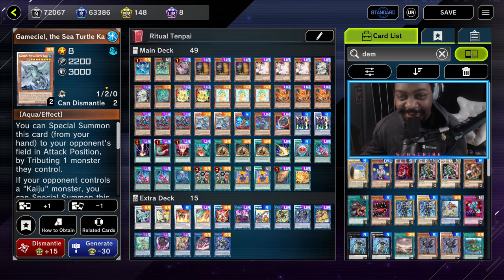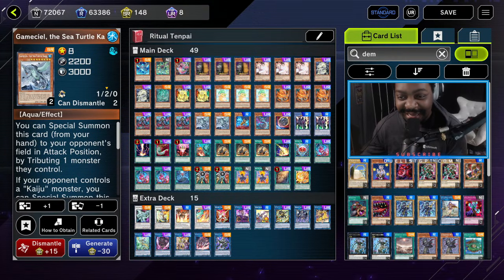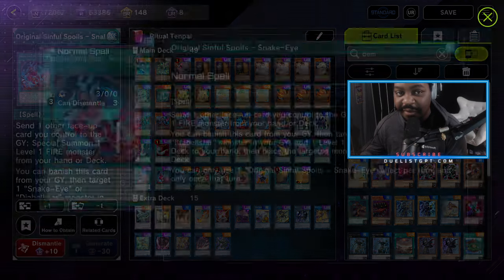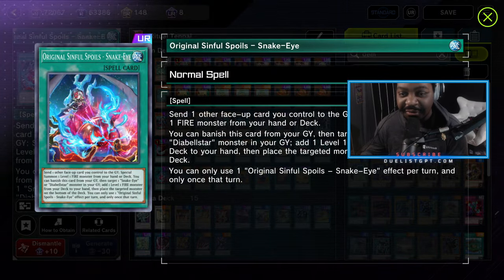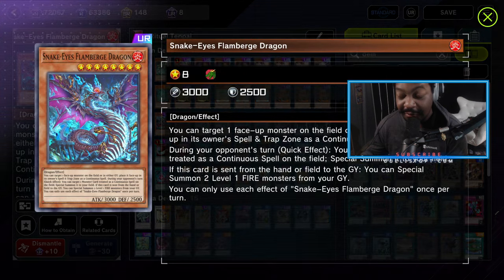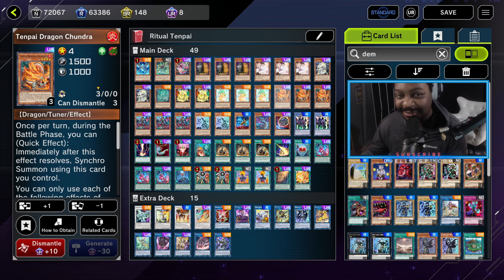The extra monsters we're using are Kaijus, because these cards are level eight and they work very well with the deck. We're running Interrupting Kaiju Slumber, and with Interrupting Kaiju Slumber and the Kaijus in the deck, that gives you a destruction and a tribute removal, which is really good. The bodies on the board become fodder for Original Sinful Spoils, and you can get your Snake Eye engine going. You can also take the monster summoned from Interrupting Kaiju Slumber and place it in your spell-trap zone.